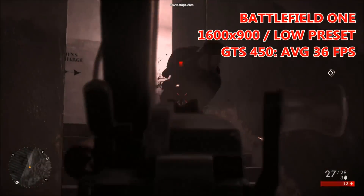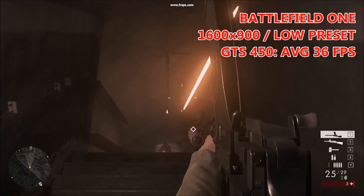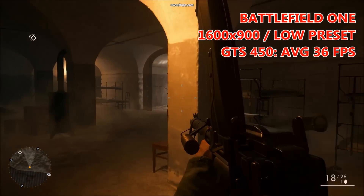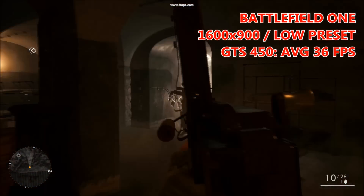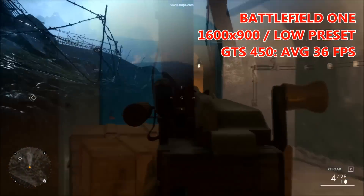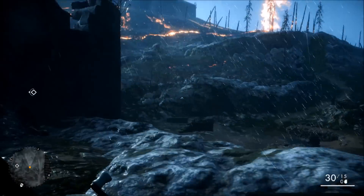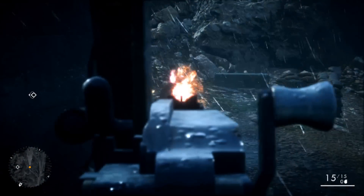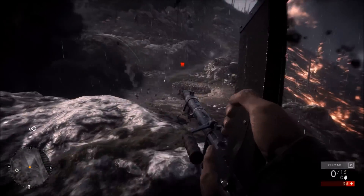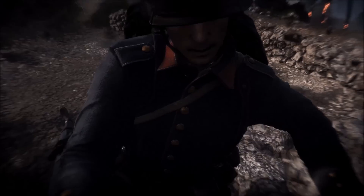Battlefield 1 is up next, and this is a bit of a behemoth of a game, especially for older GPUs. On the GTS 450, it initially struggles a little — texture pop-down is really prevalent during the first 20 seconds or so of loading into a level — but once it gets going, we averaged out a frame rate of 36 FPS, although dips below 30 were still fairly frequent. So if you're planning on getting into competitive multiplayer, you're going to need something with a lot more grunt than the GTS 450. For the single player campaign though, you can play through it all and it's still quite enjoyable at 30 FPS. This shouldn't come as much of a surprise, considering the minimum specifications call out a 2GB GTX 660 as its minimum.